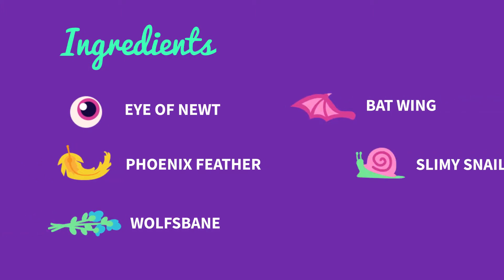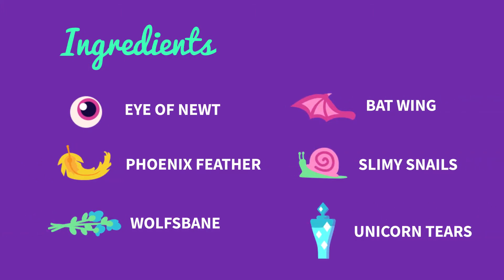Mix together six ingredients — Eye of Newt, Phoenix Feather, Wolfsbane, Bat Wings, Slimy Snails, and Unicorn Tears — to make your crazy concoction.